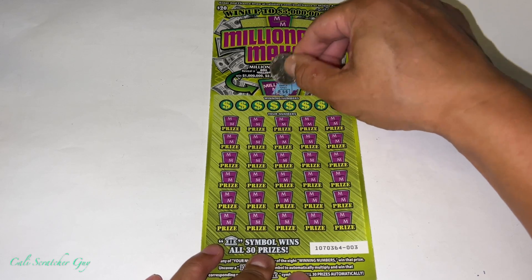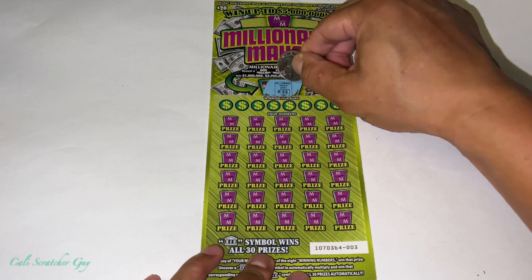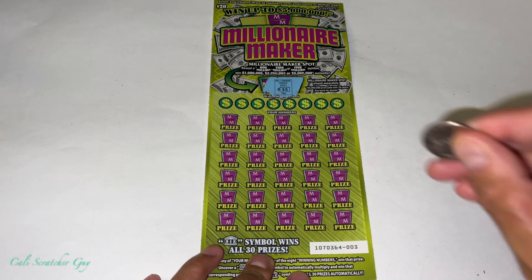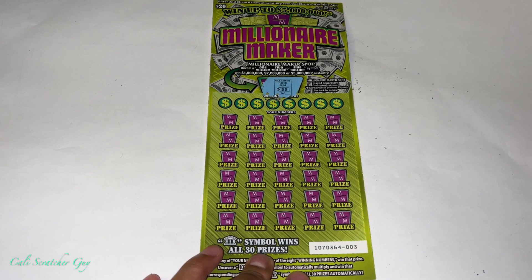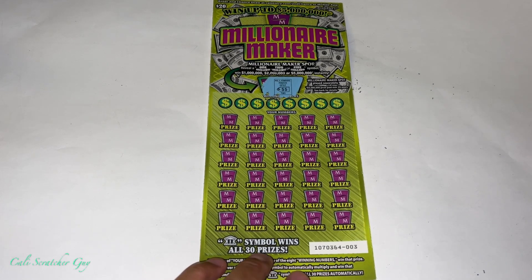Let's see what it is. It says Millionaire Maker spot is a tag. So if it's a tag, we got nothing — we needed to uncover $1 million, $2 million, or $5 million. So this one is nothing here, guys. Now we're going to play the middle part.